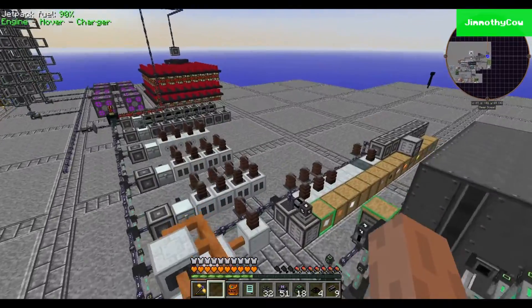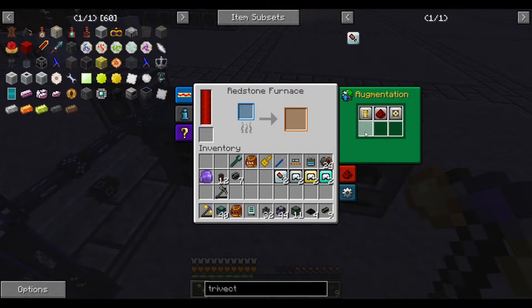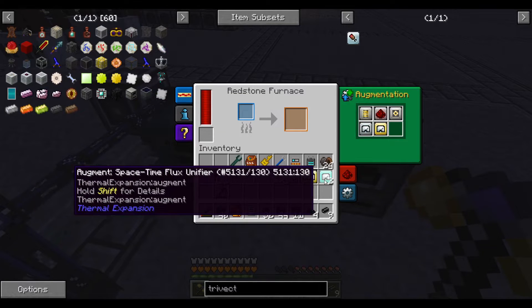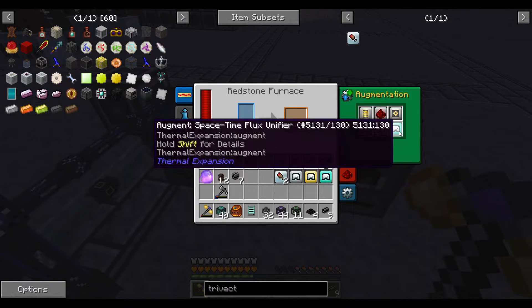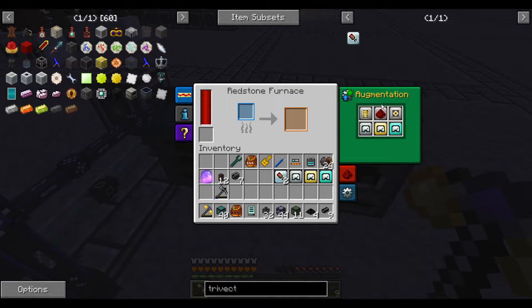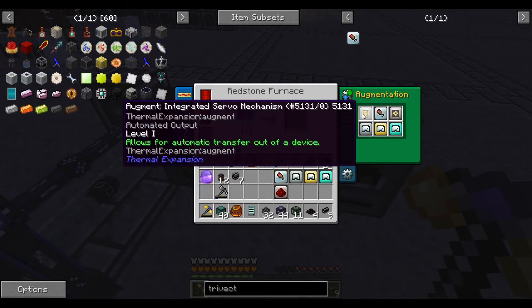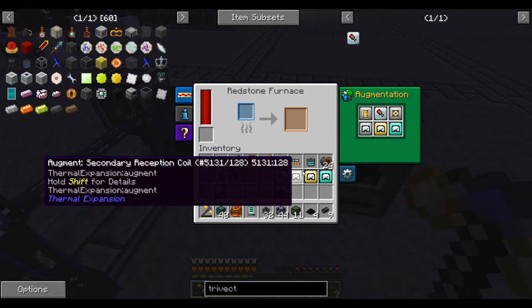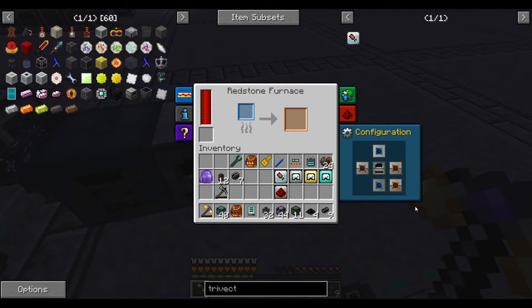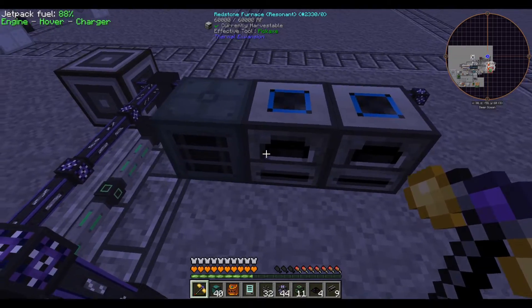The processing setup is simple: a sag mill and two redstone furnaces. A freshly crafted redstone furnace only has room for three augments by default. We'll put in all the speed augments. We can also pull out one of the default augments to make room for the trivection chamber — I typically pull out the redstone one. The other two are automatic output, which is nice to have, and sides reconfiguring, which is practically required unless you want your machine configured exactly as is. There we go, all augmented up.